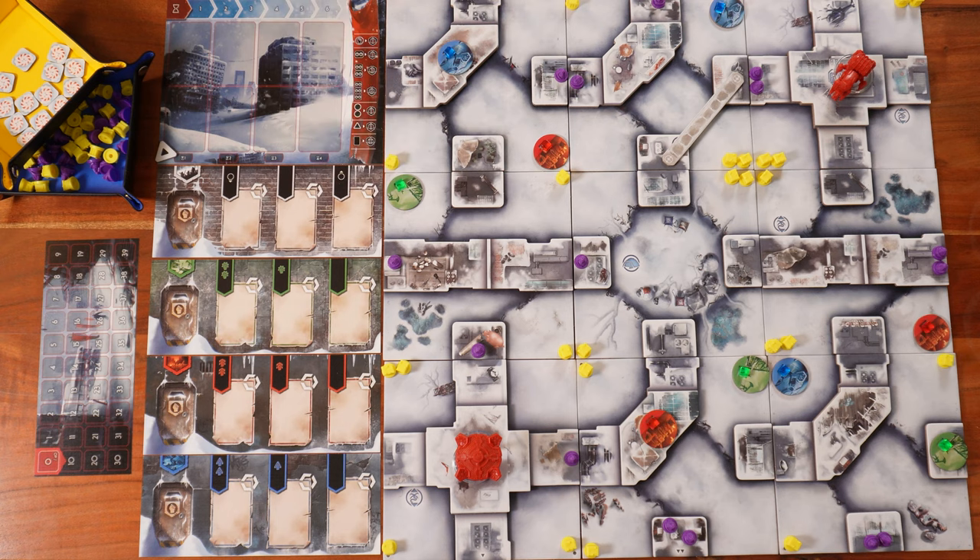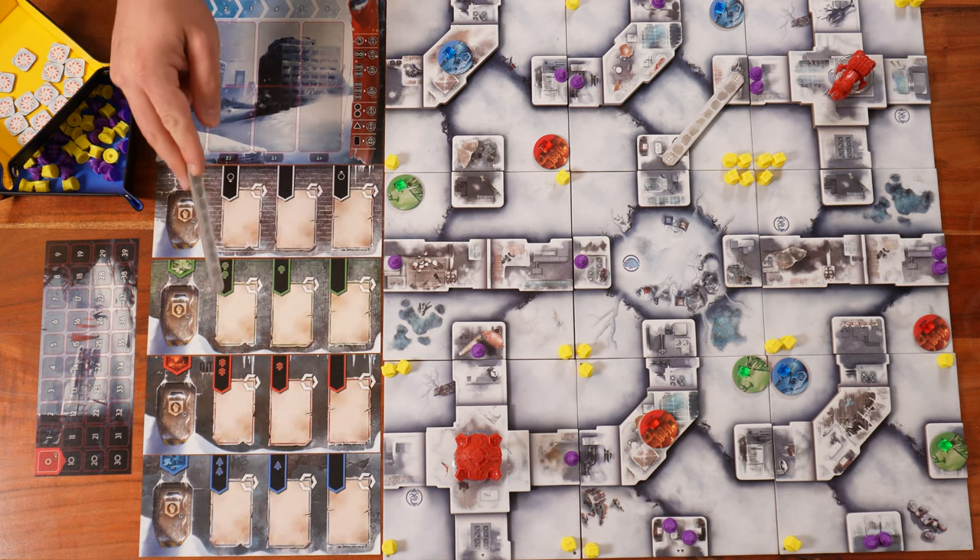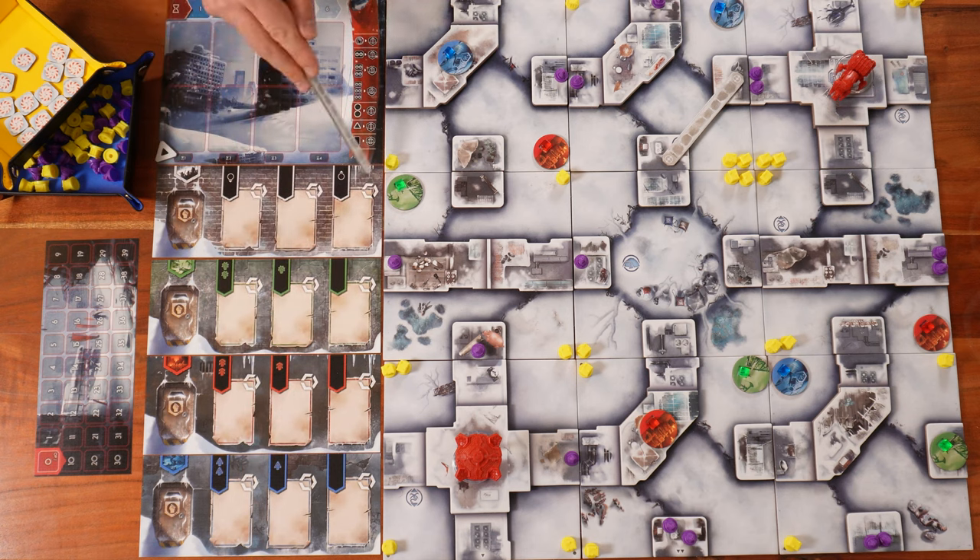We take all the cubes in the corresponding colors and put a red cube next to a red outpost, a blue cube for a blue outpost, and green for green. Right after that, we put all the markets next to the board. We have four markets: the blue market, the red one, the green market, and the black market.